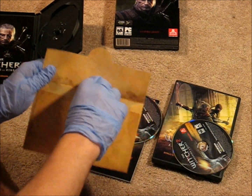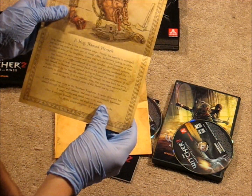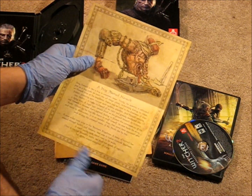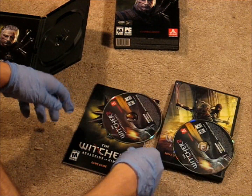Here we have a letter that came in the game box. A hog named Henselt, who is a hog wearing a crown, eating from a trough with a dead guy in it. He's not really important though. Just burn it.